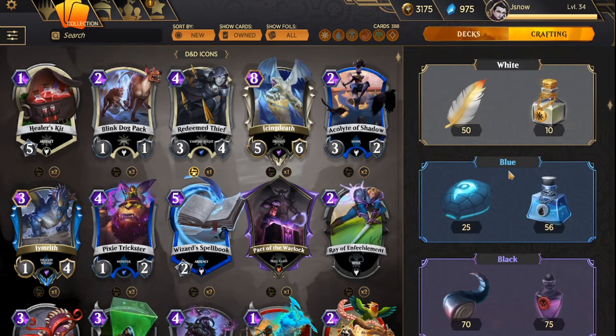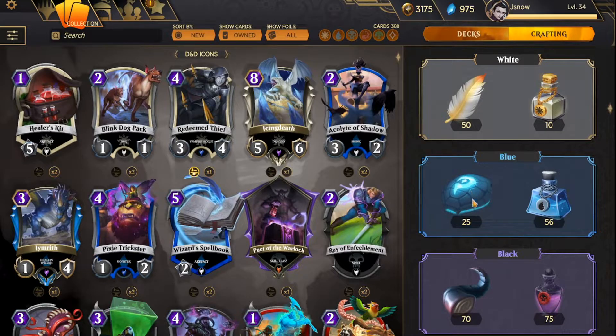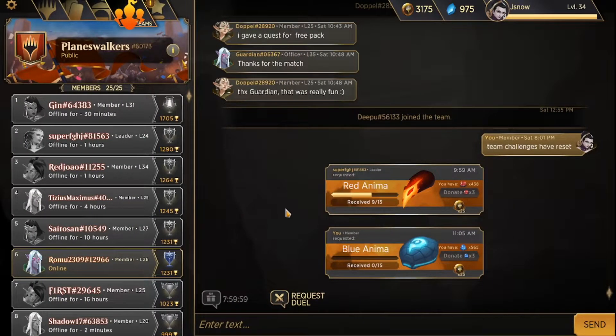If you have an active team it definitely helps out with crafting. For example, every color in Magic and Spellslingers has its own resource. I want a blue creature, so I click the blue thing — blue anima reduces the cost of blue creatures by 10. I click Request, and then every time someone donates, you get one of those blue animas. Basically one anima equals 10 shards of that type, so if you have an active team and somebody fills it out, you get 15 shards for free just by clicking the button. You can be sneaky and not donate to anybody, but that's kind of a bad move. That's how you get all the crafting materials really quickly.